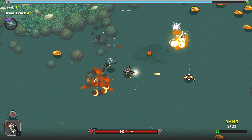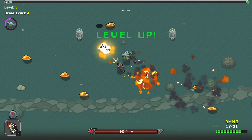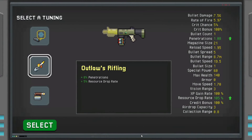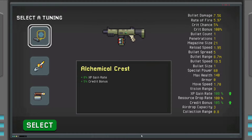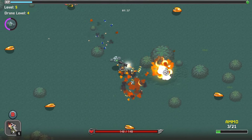Oh, it's these things shooting at me. There was a door down here that we couldn't get through, so we'll try and find that if we can. Rifling - go bullet speed, XP gain and credit bonus. Let's go with that. Mod that on the gun. Let's do that.